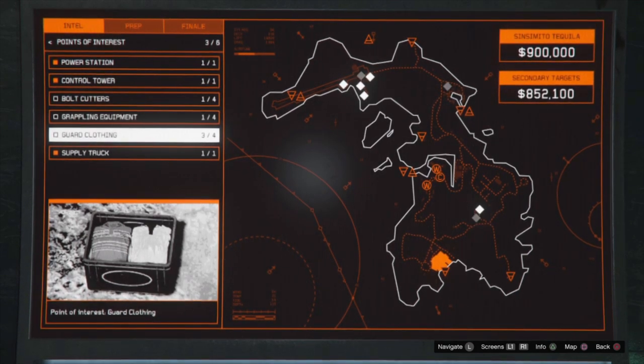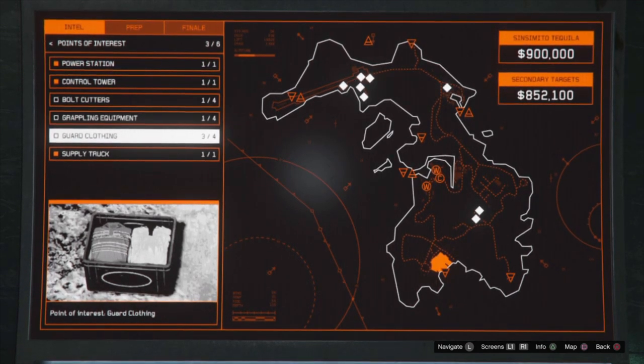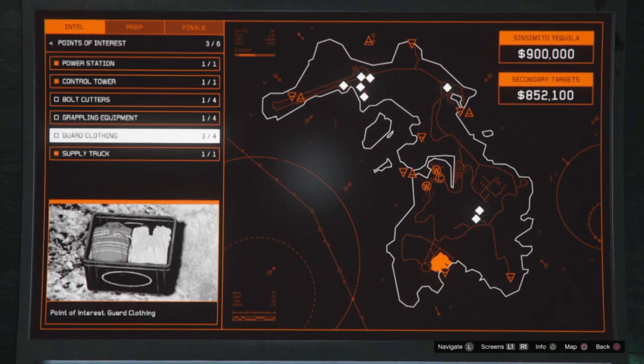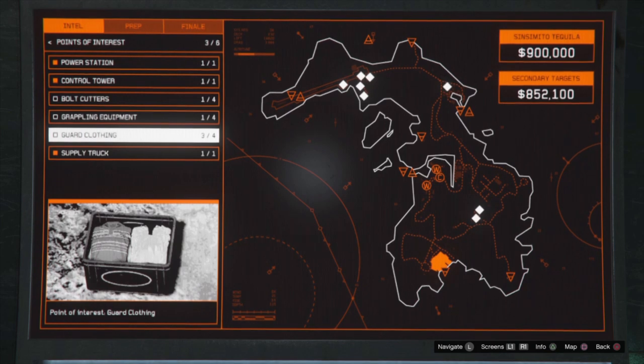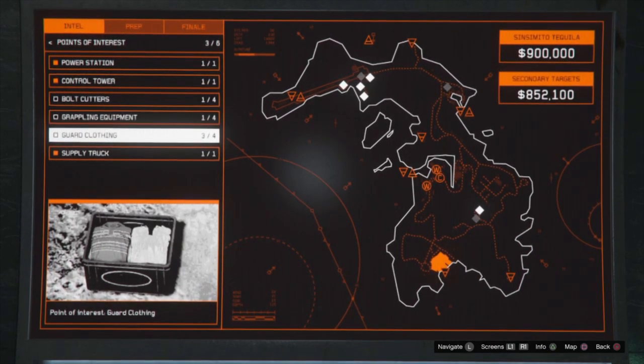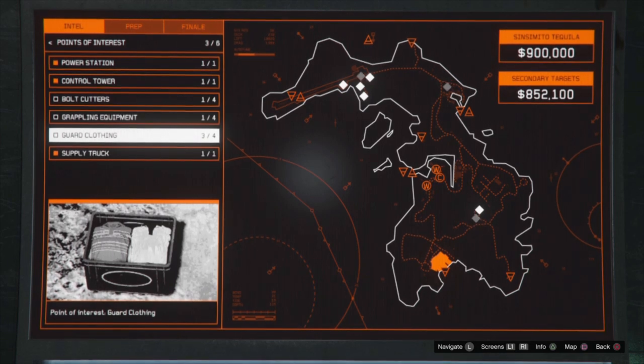If you're going for the elite challenge you need to finish under 15 minutes, but if you're just trying to complete it you can do it in 20 minutes with no stress — easy. You do not need any of the prep items either, so there's no reason to come to the island and photograph everything and send it to the contact.